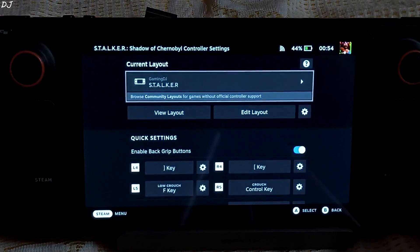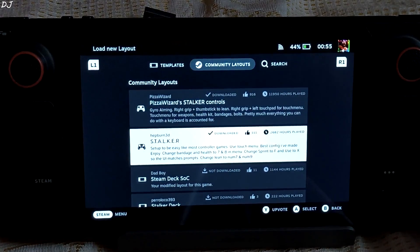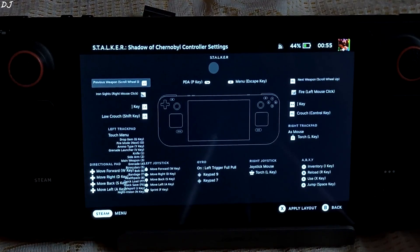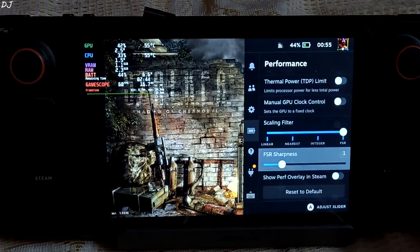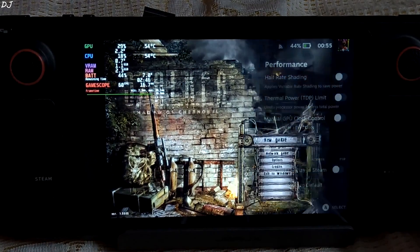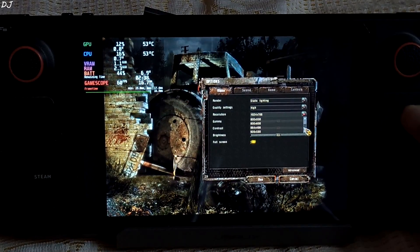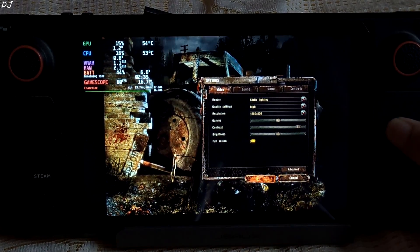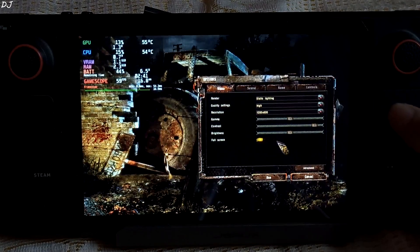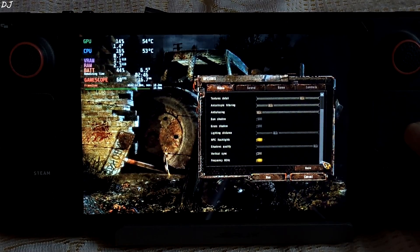This is the controller layout I am using, uploaded by HP1 3D. If you want to use Cairo-based controls, use the first layout uploaded by Pisa Wizard — entirely up to you. I am using this layout with the quality preset. Advanced settings left as default. Let's start the game.